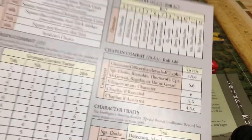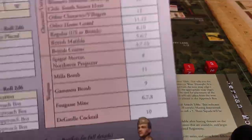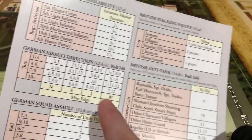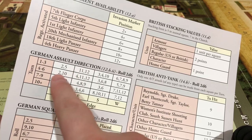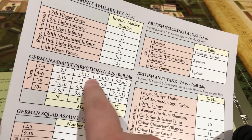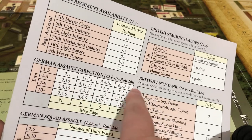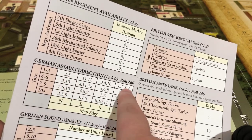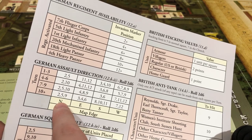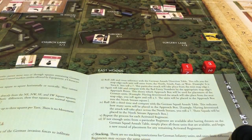On this side there's a German assault direction table. We're going to roll a 2d6 — it's turn one to three — and then we're going to get one of these numbers. Let's say we roll a 5, that means they're going to be attacking from the north. This tells you the map edge the unit will enter from. I roll a 6, so we come back over here and find the 6 — they're coming from the west.